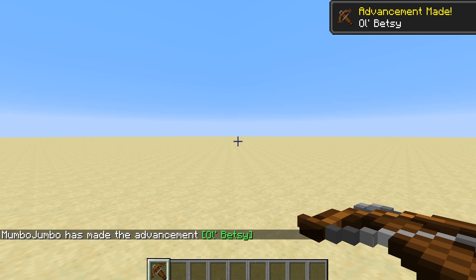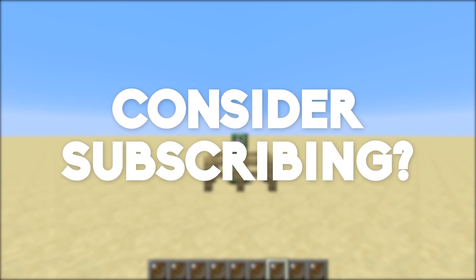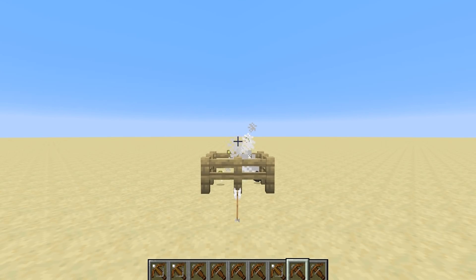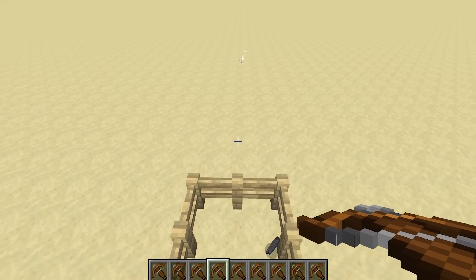This has some interesting applications. As Gruen was telling me the other day, you can fill up your entire hotbar with crossbows, fling your scroll wheel, hold down the right-click button, and you essentially end up with a machine gun. Did you see how fast that killed the creeper? It's totally ridiculous.